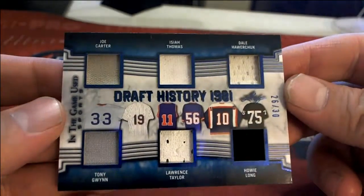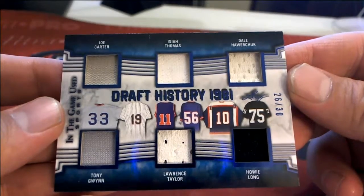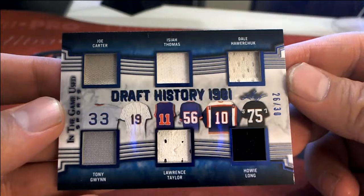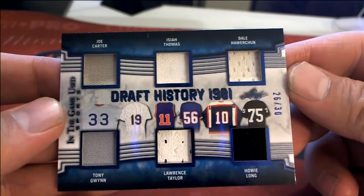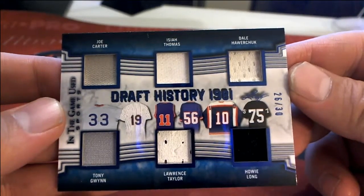I got Joe Carter, Isaiah Thomas, Howard Chuck, Tony Gwynn, LT, and Howie Long. C is George C, T is Walter M, H is George C — George has two. G is Troy C, T Walter — that's gonna be a random.